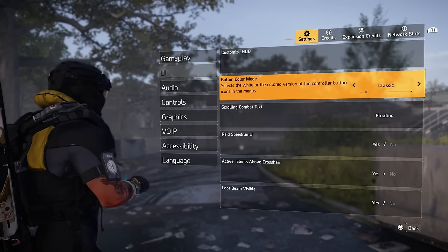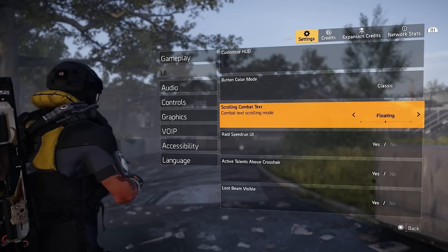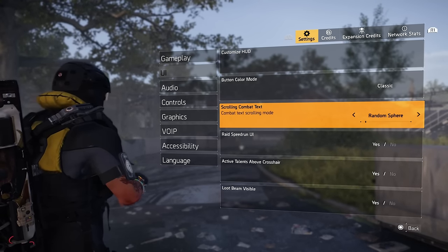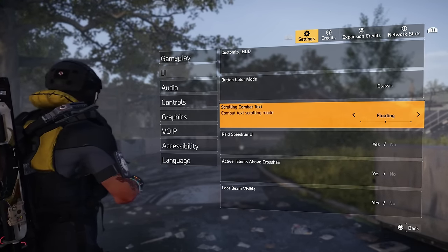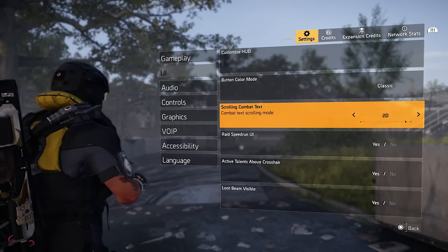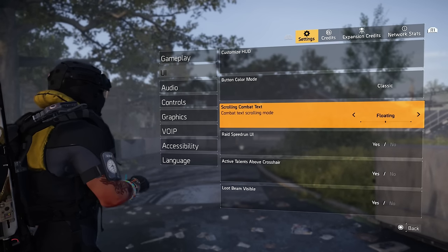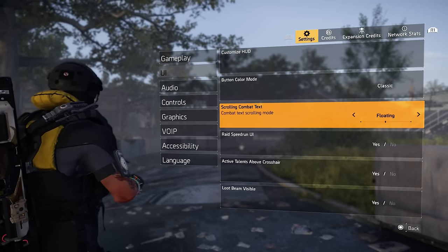Going to the UI — one thing you guys always ask me is how do I get those damage numbers to pop up? Typically you want the combat text set to floating, and those floating numbers will pop up. Highly recommend this. You can do 2D too, but for me floating is the best — I love how they float and you can really see how hard you're hitting.